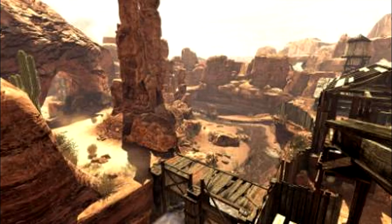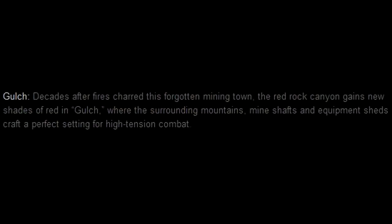Another multiplayer map in Final Assault is called Gulch — this one's a desert map. The description says: decades after fires charred this forgotten mining town, the red rock canyon gains new shades of red in Gulch, where surrounding mountains, mine shafts, and equipment sheds craft a perfect setting for high-tension combat.